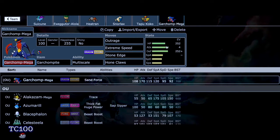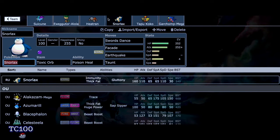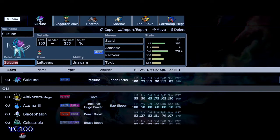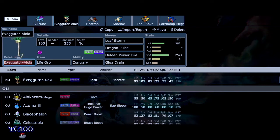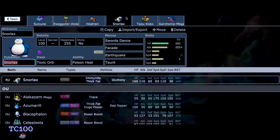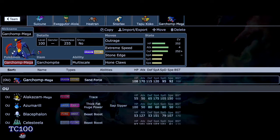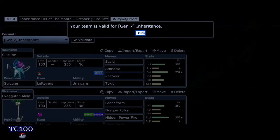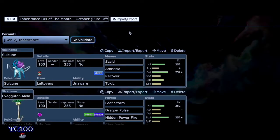You can see the EV spreads over here. You can tell this team is purely offensive — I have a Suicune that's defensive, then an offensive Exeggutor, a bulky Heatran to get up Entry Hazards, Snorlax, Tapu Koko, and Garchomp. So a little bit of defense with a lot of offense. Let's go ahead and validate it — we are valid for Gen 7 Inheritance. I'll probably do two battles to showcase these Pokemon. I'll see you guys in a minute at the battlefield.